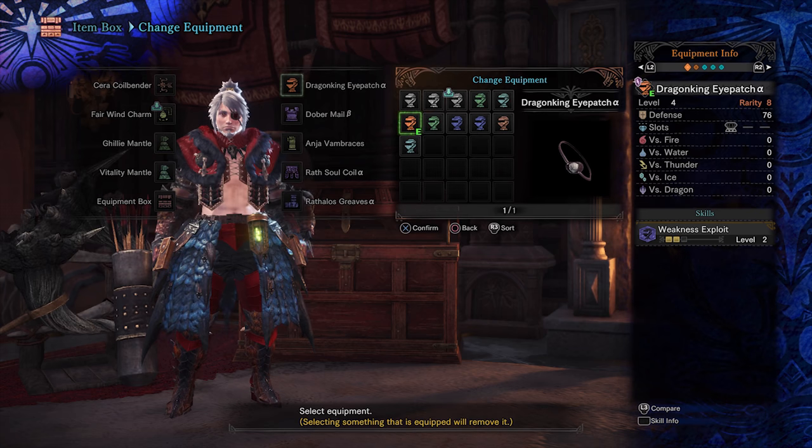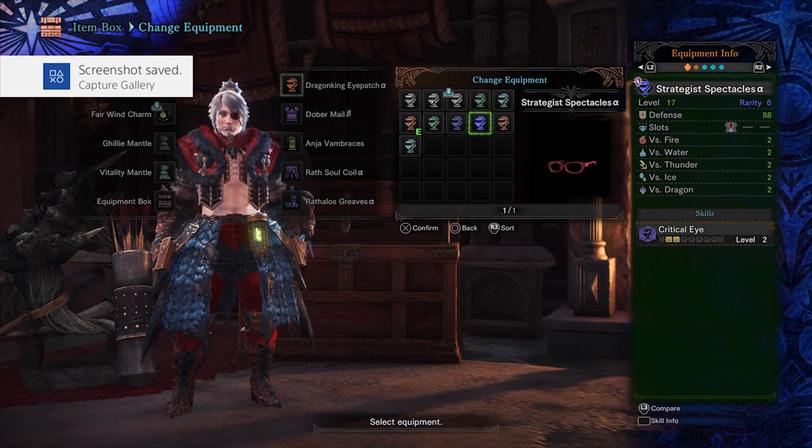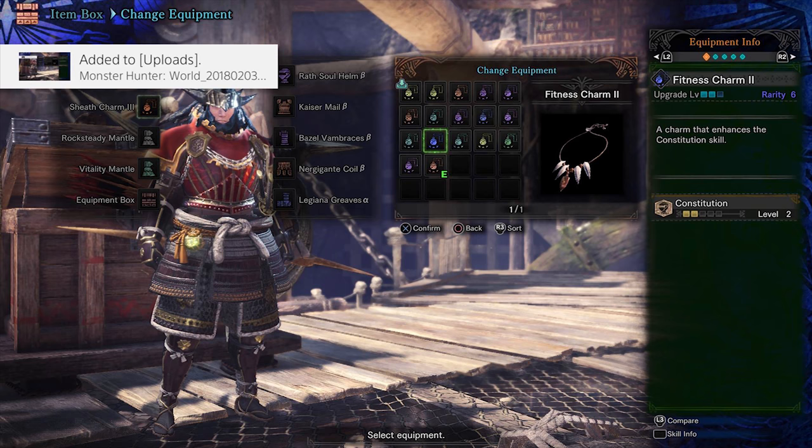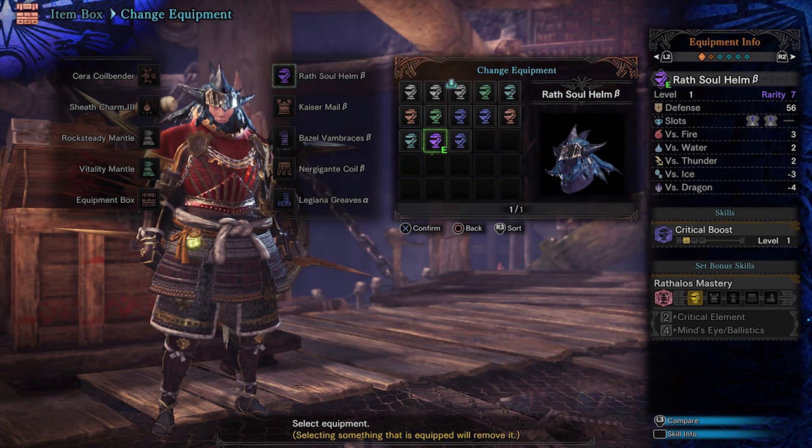I won't go into specific armor sets for endgame, but here are the pieces you should be looking at. For headgear: the Demon King Eyepatch is a no-brainer — Weakness Exploit 2 and a level 3 slot, just make this. Strategist Spectacles have Critical Eye 2 and a level 1 slot, which isn't bad if you already have Weakness Exploit elsewhere. Kodachi helmet with Constitution 2 is great for bow, but you really need to invest more points in Constitution to make it worthwhile — with the Constitution charm it gives 50% less stamina on slides and power shots, which is amazing. Azure Rathalos Helm grants Critical Boost, but 5% more critical damage isn't beating out 30% affinity on weak zones — maybe in a mix set, but not right now.